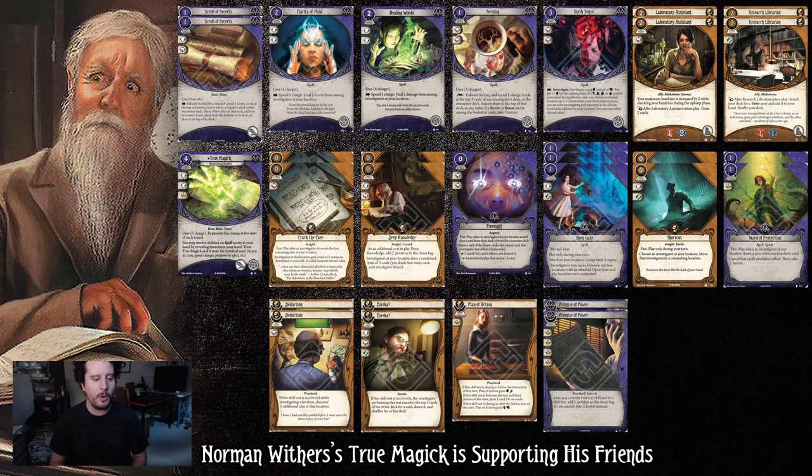Crack the Case gives us resources and supports other people. Deep Knowledge draws cards but can also help fellow investigators. A one-of Foresight is here for some more juice, and we have three Open Gates because we're a support deck — I wanted to really embrace that and go all in. Shortcut is here to move and help other people move. We also have two copies of Ward of Protection 2 to help other people, plus some skills that help Norman but can also help others. This deck is very simple — probably the most straightforward use of True Magic. Norman Withers also has a fantastic stat line so you can just grab a lot of clues as needed.